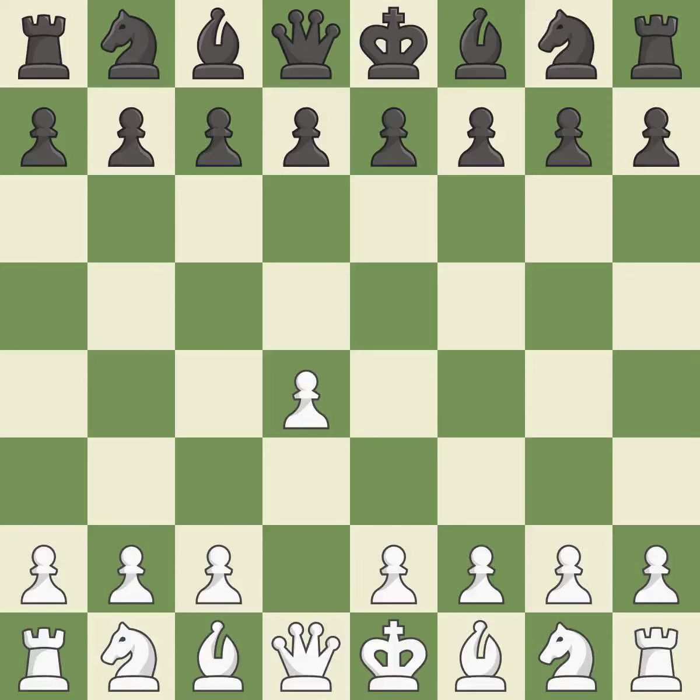Opening with the Queen's Pawn, the Indian game begins by controlling the important E4 square with the knight rather than a pawn. By taking control of the crucial D5 square and creating a space on which the knight can move to C3 without obstructing the C pawn, the move C4 helps to create a strong center.